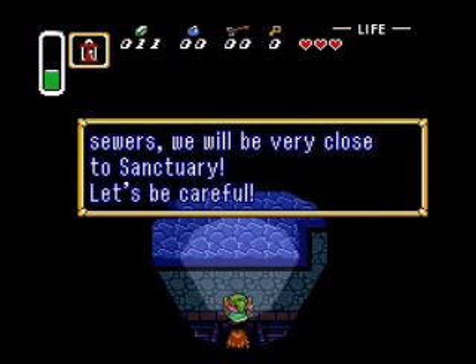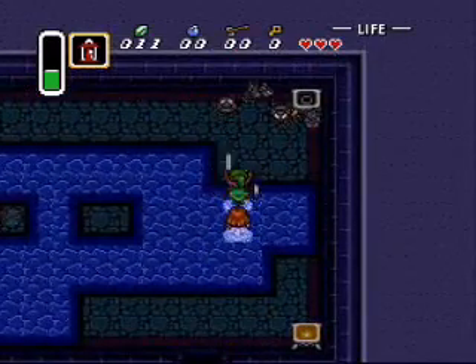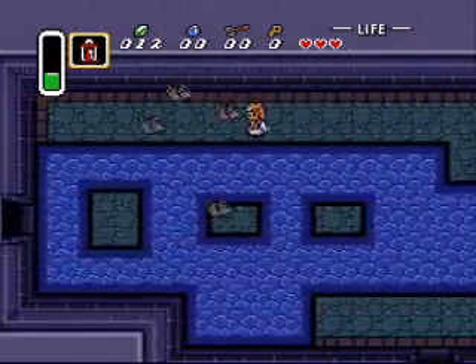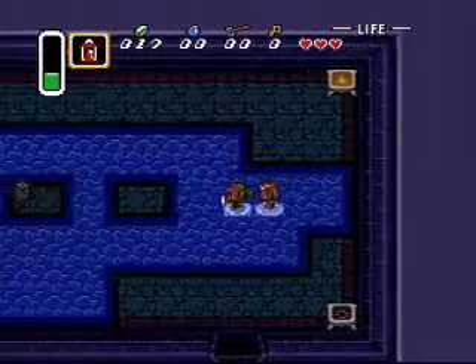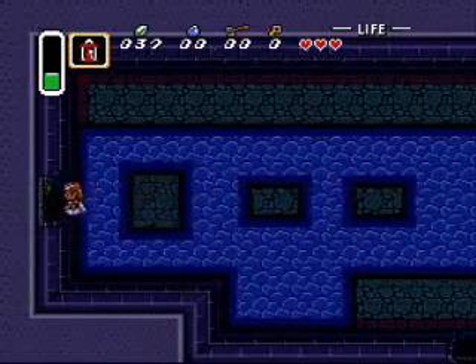After passing through these sewers we'll be very close to the sanctuary. Let's be careful. Usually there's a 20 rupee in here somewhere among these rats. There's a 5. And there's our 20. There's always a 20 in that room.